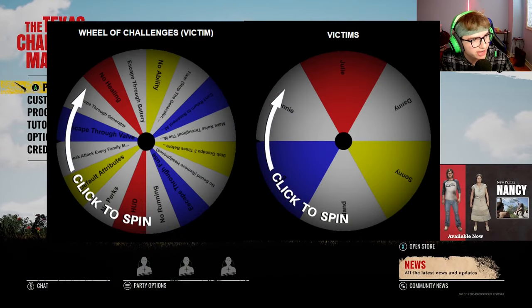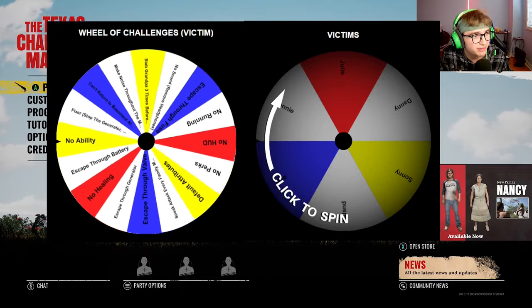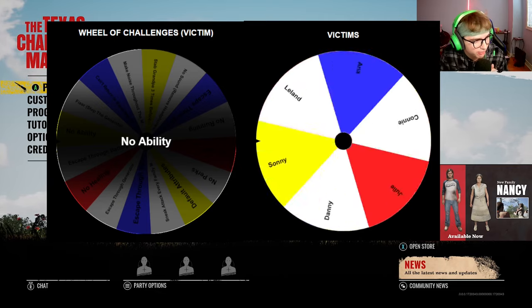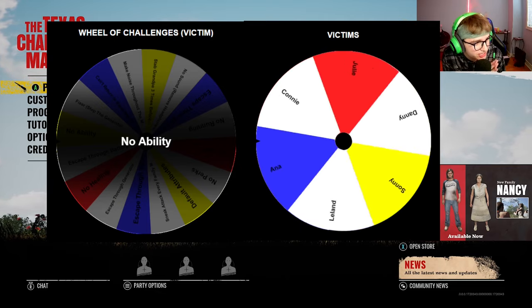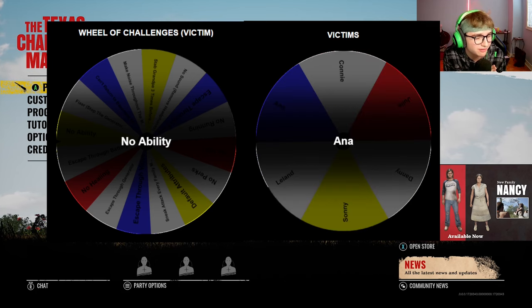For the second challenge, let's see what I can get. I still can't believe I did the Fixer Achievement with Connie on Family House. So for the second challenge, I have to do the No Ability Challenge — and let's see which victim I have to use. The No Ability Challenge with Ana. See you guys at the second match.